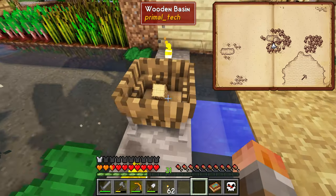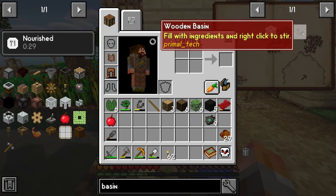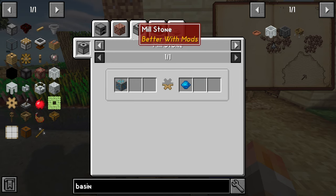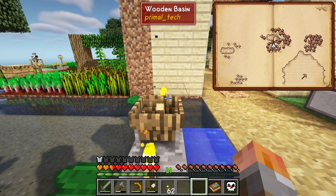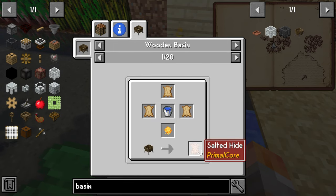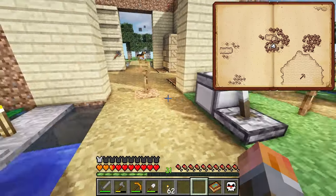The wooden basin is for tripling leather and other stuff. You can use it to make soaked mulberry bark from mulberry bark — that's important because you need to go through that process to get washi, which you can then make into your first piece of parchment for astral sorcery. For leather, you get three dried hides, you still have to salt them, but once dried you can do three at once with resin and get three leather at once.